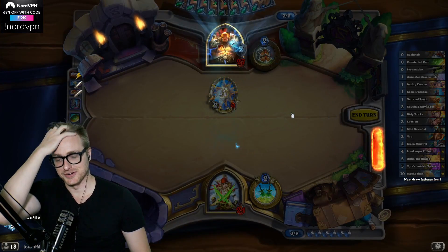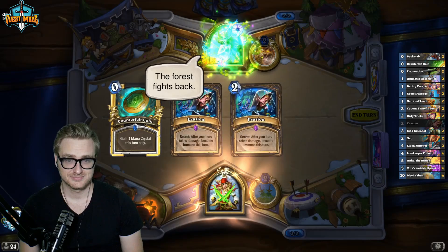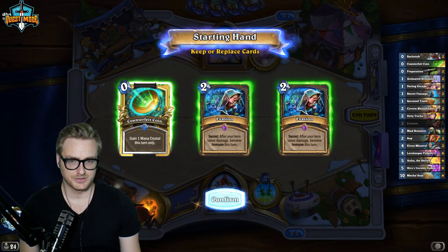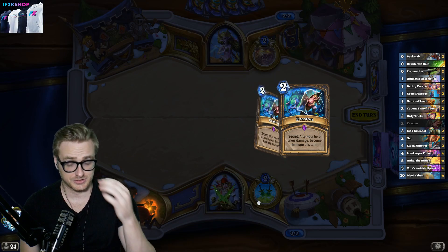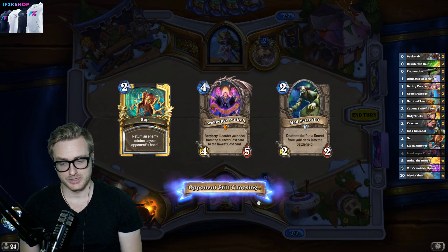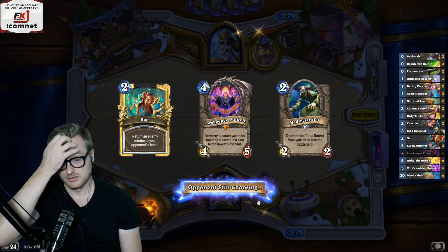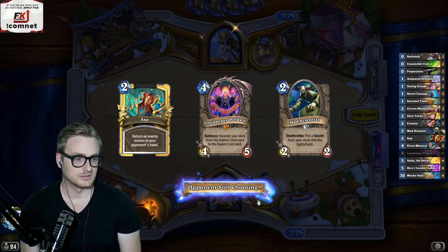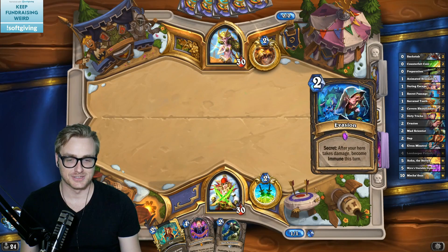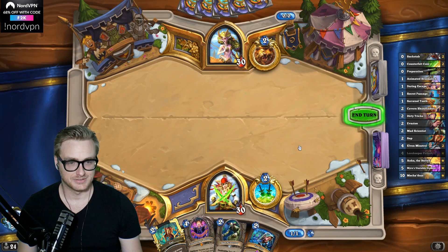And we cleared their board. What's Daring Escape for in this deck? In case we can't clear some of the minions, we can play that and then put them back into hand so that we can Secret Passage them. Because sometimes you play an Anka and you can't clear it, so you need to do something about it. None of the decks that I play are meant to be optimal or even the most optimal version of a deck, so saying Mecha Thune Warlock is better just isn't relevant.